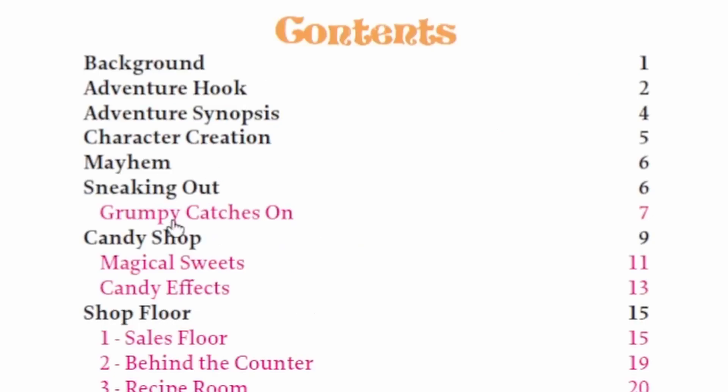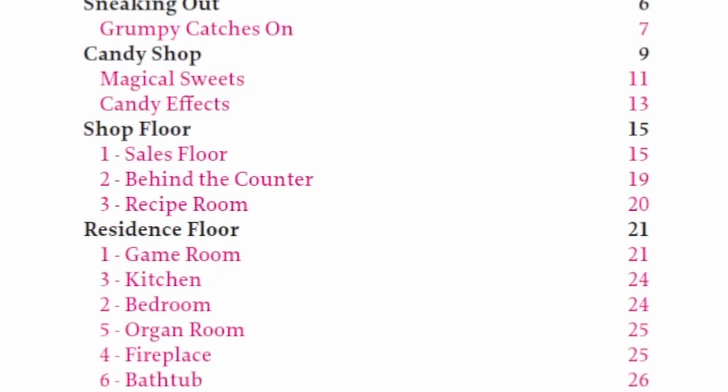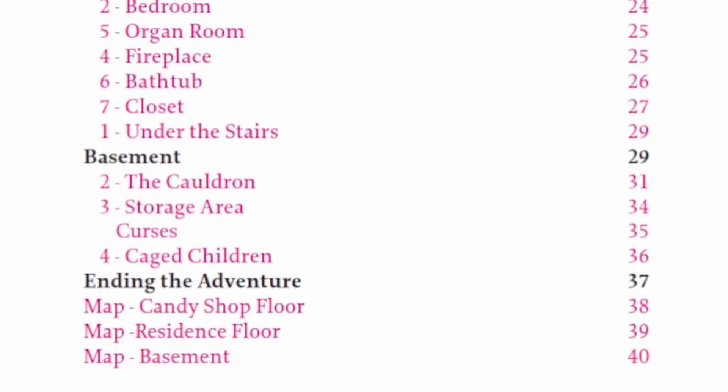It goes into getting out of the orphanage, the basics of the candy shop, and then we go into the actual map definitions for the candy shop and the different encounters in it, and then it ends with an index of the maps themselves.